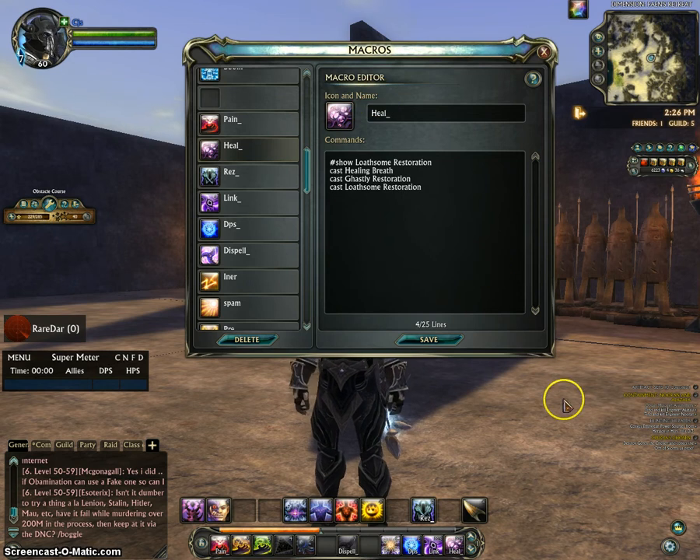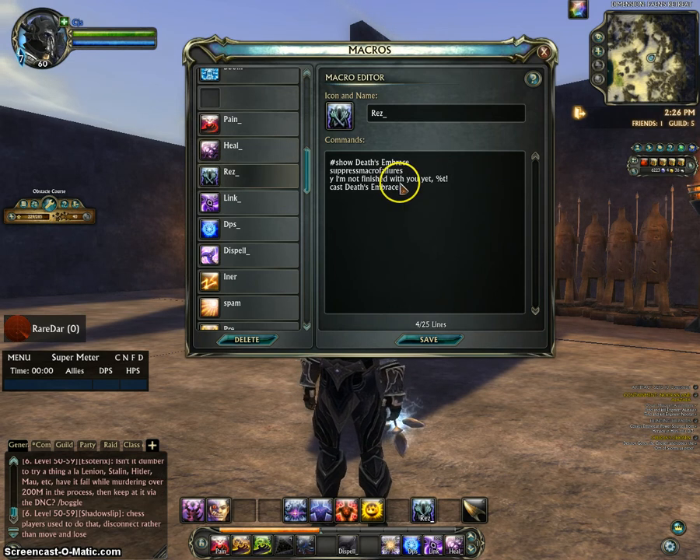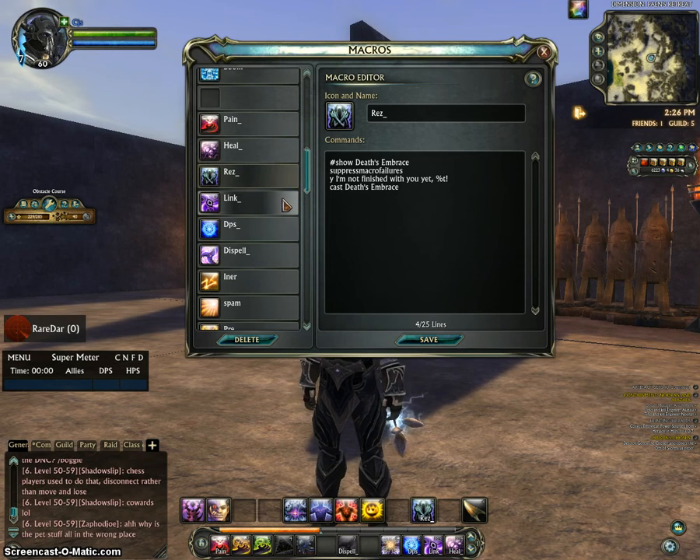The heal macro is like a spot heal — it doesn't do a lot, probably around a thousand heals per second. It's nothing huge. There's also a res macro, just so you can let people know that you've resurrected somebody and call it out.